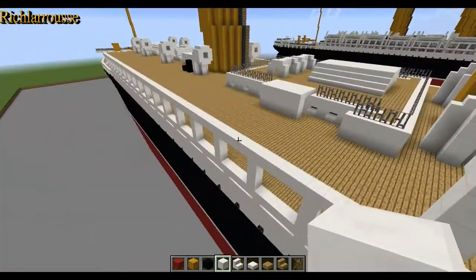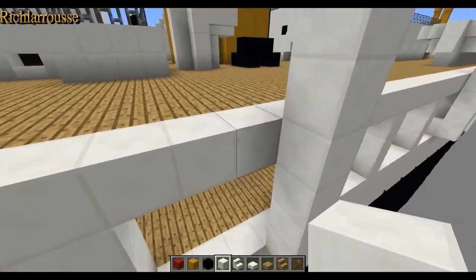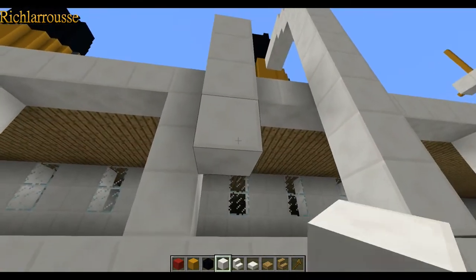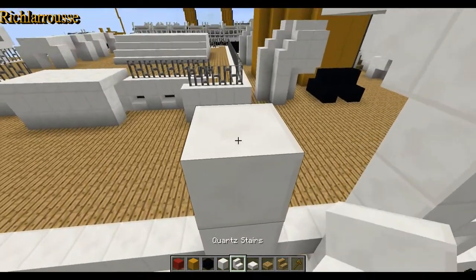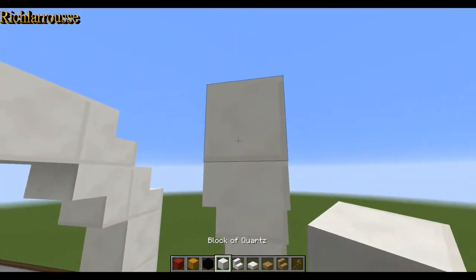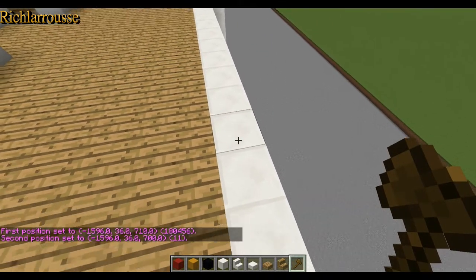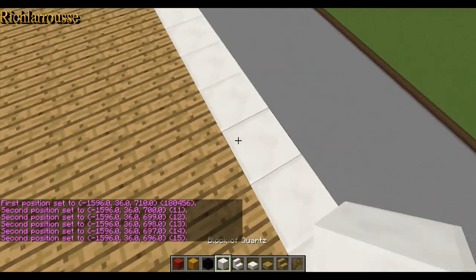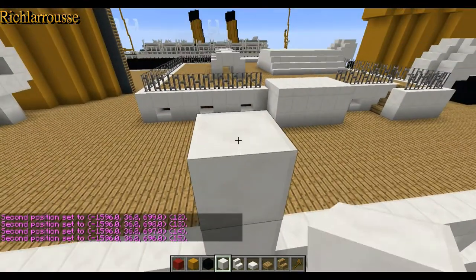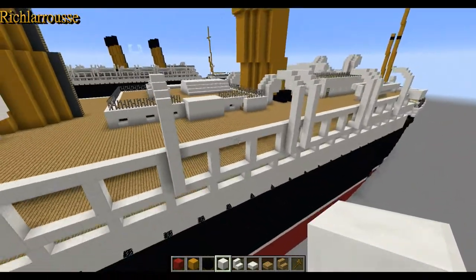I'll do the davits freehand rather than copy-paste. Two-block gap, then four down, four up, stairs, stairs, stairs, and a block. Then a fourteen-block gap, and on the fifteenth block we do the same again — four down, four up, stairs, stairs, stairs, and a block. That is gantry set number three. You need to do this seven times down the side.